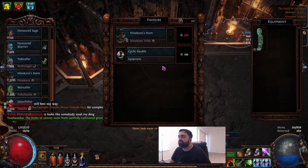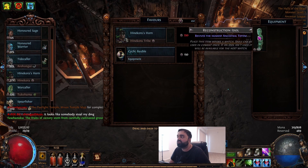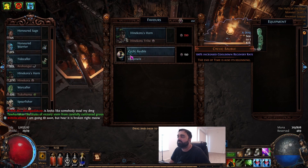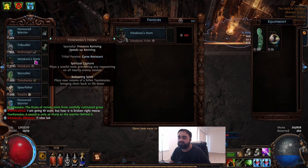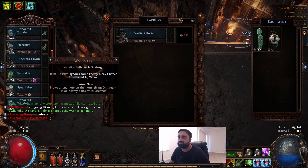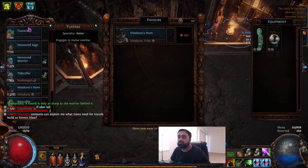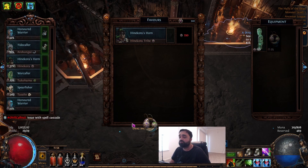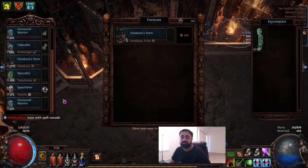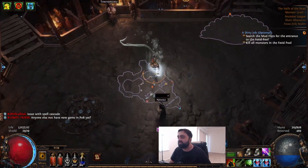Idols are something you can place near the totems at the start of combat, and you have to physically left-click them in combat to use them. This cooldown recovery rate sounds pretty good — we can find somebody with a special skill. Buffs with onslaught, so we can have like permanent onslaught if we wanted to. This unit right here ensnares enemies, so maybe cooldown recovery rate on the spear fisher would be really good.